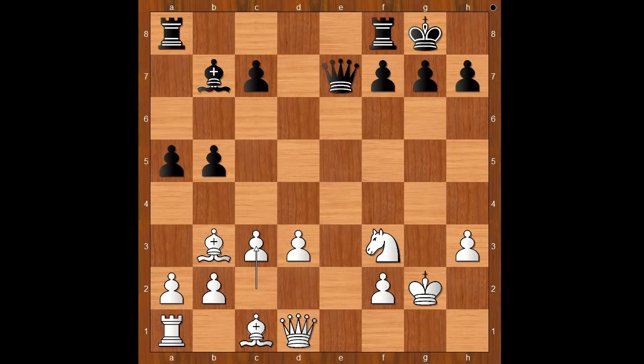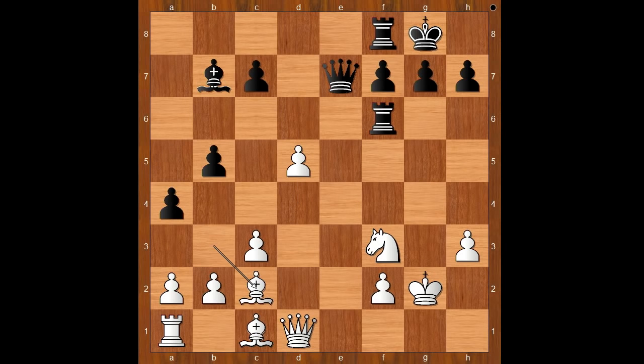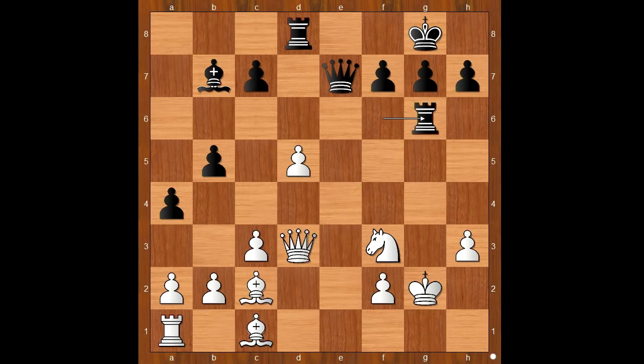Queen takes rook. c3, rook to a6, d4, rook to f6, d5, a4, bishop to c2, rook to d8 — white to move. Queen to e1. If something like queen to d3, then rook to g6 check, and after king to f1, bishop takes on d5 and black wins. Back to our game: Queen to e1, offering to trade queens.